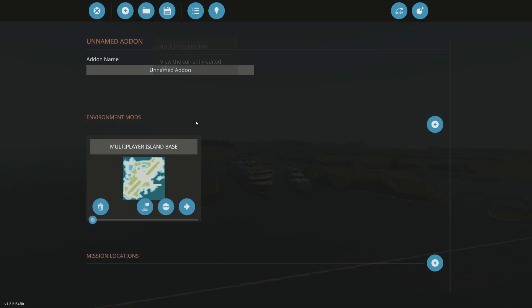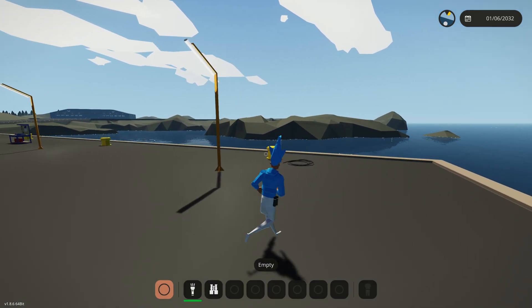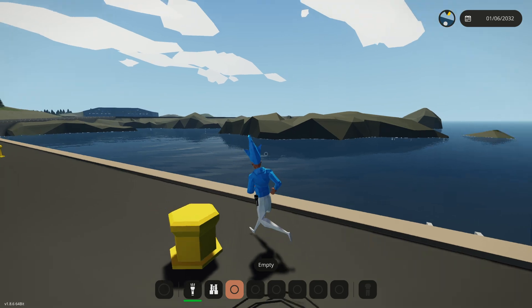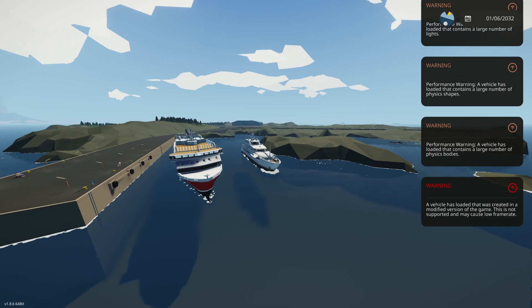To actually spawn this in, go to 'add-on overview' and then 'test location.' You're essentially playing what you just made. It will load in here — it takes a little bit — and there it is: a cruise ship and a super yacht right next to each other.